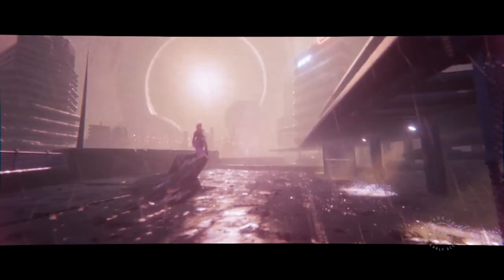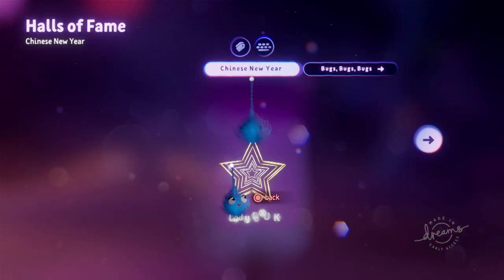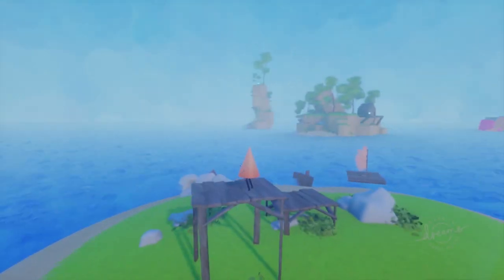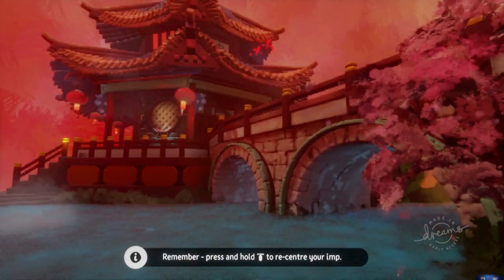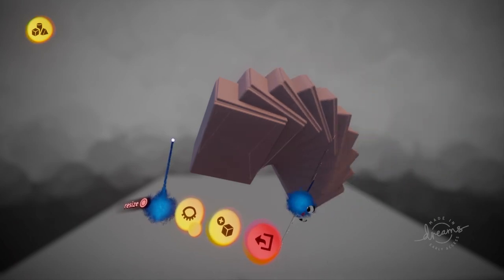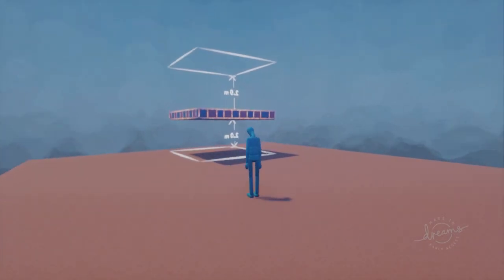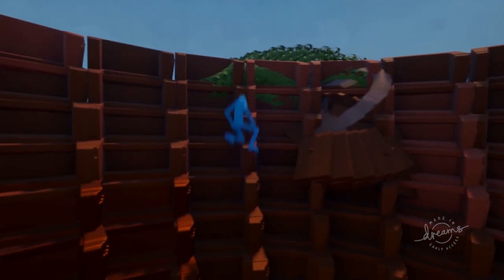I'd be lying if I said I wasn't a little bit intimidated. I found it really helpful to look at some of the winning entries from the Community Jam events. The Community Jam establishes a theme that Dreamweavers must centre their creation around, with the most liked dreams permanently hosted in the Hall of Fame. The game gives us all the tools for the job. You can either kick off with a preset level from the developers or start fresh, jumping into sculpting mode, laying down the terrain, building up some detail, giving it a lick of paint, maybe even adding some movement through the preset library of gadgets.